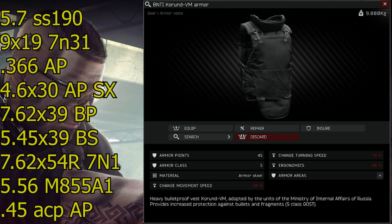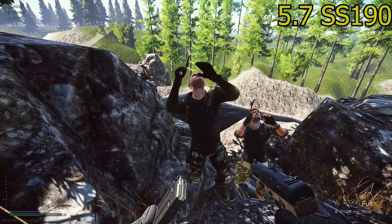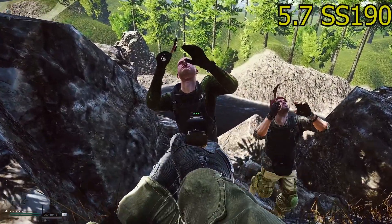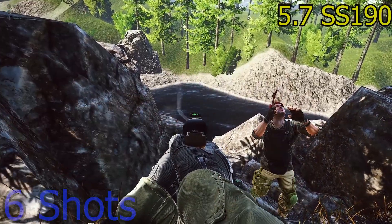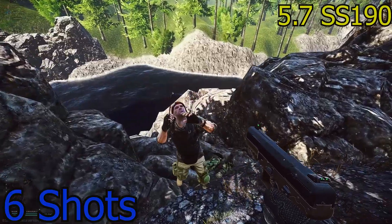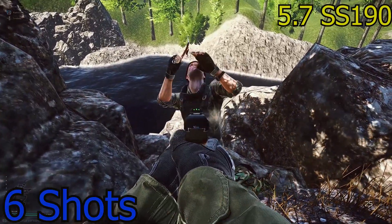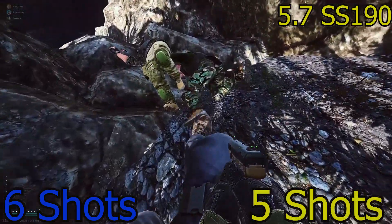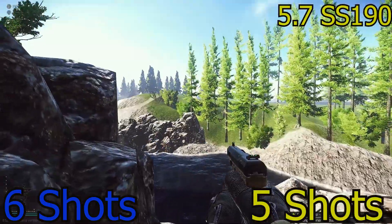Let's get straight to the point and start shooting. First up we have 5-7 SS-190. This round is helping me kill many many weird boys. Six shots on the first test, five shots on round two. That's not that bad considering you have a 20-round magazine with these pistols.